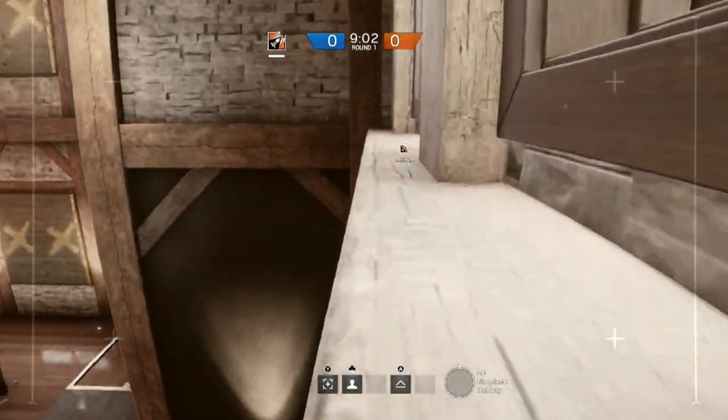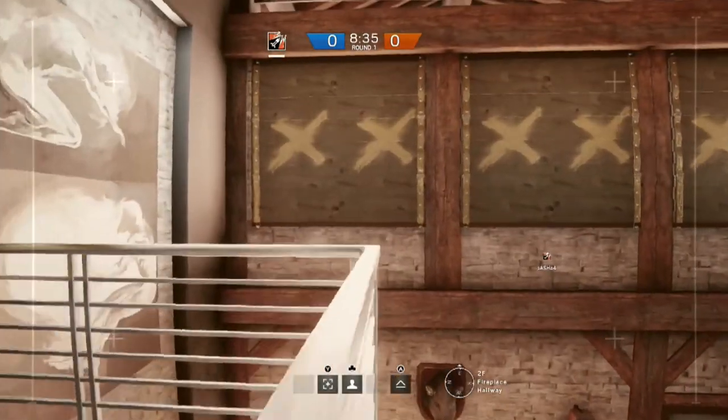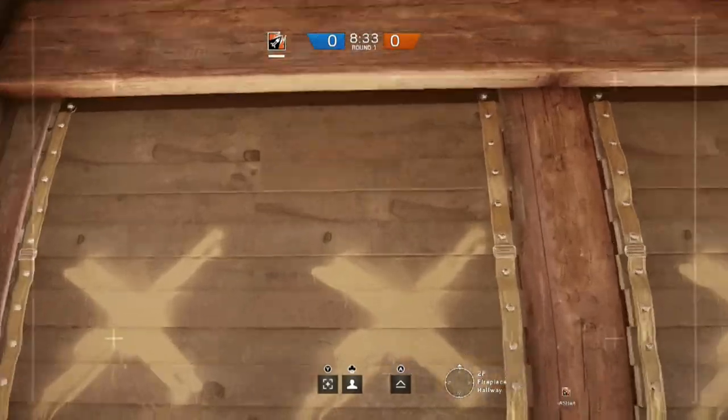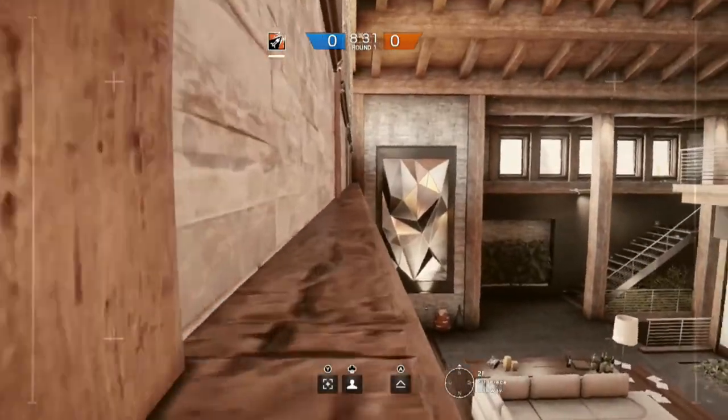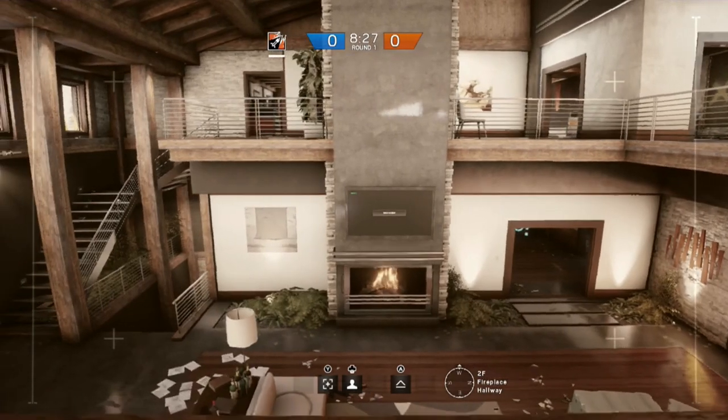This is pretty much like having one of the cameras that the defenders have on the opposite side of the upstairs. You can jump up on top of this railing and over onto the opposite lip. This gives you a better view of the library and along the top corridor, and also a little bit into the bar in the library itself.